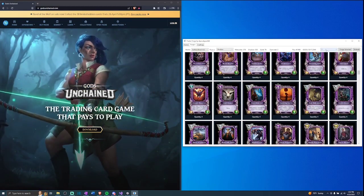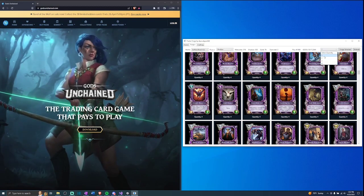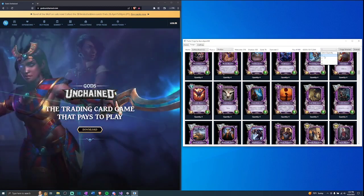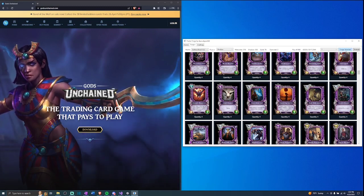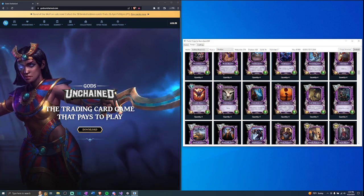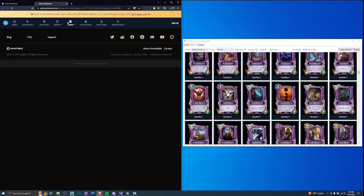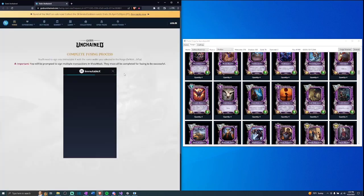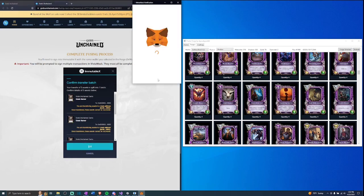Obviously if I clicked four it would generate four, but for demonstration purposes we'll just do one. Same process again: once I've selected my quantity to forge, I hit Forge Selected, a little bit more processing happens, and then the URL is prepared and you kick to the browser to confirm that you want to forge this into shadow and sign with your wallet.